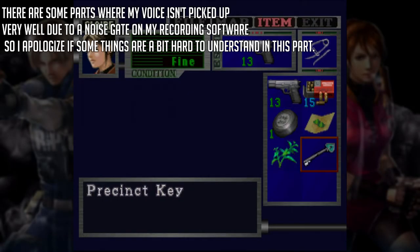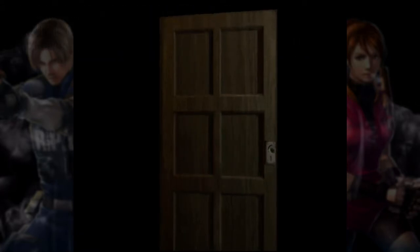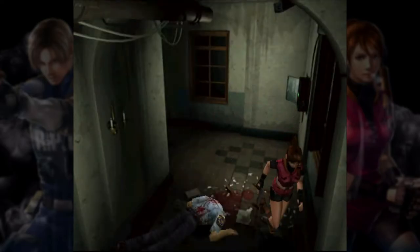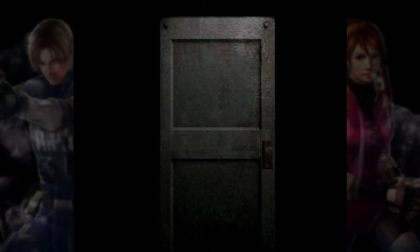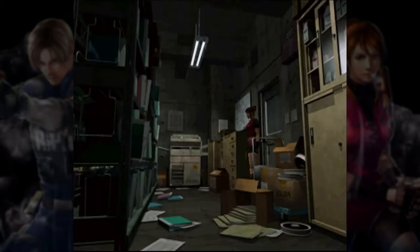So here we are in the actual game. I went and got the key again. I think there's a room back here we can use it in — I have to go check, I can't remember. I just have to check doors until something opens. There we go, this room opens. And in here, I know we can get an item. I think it's for much later in the game, though.